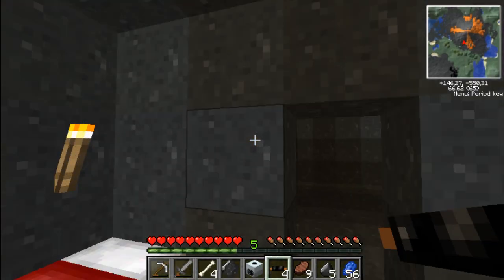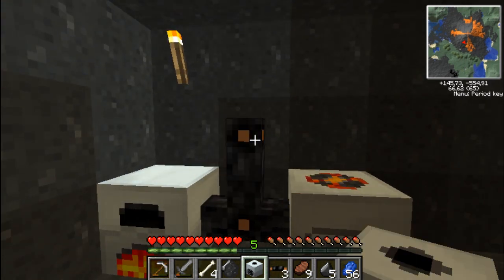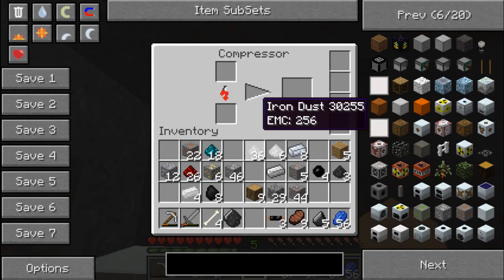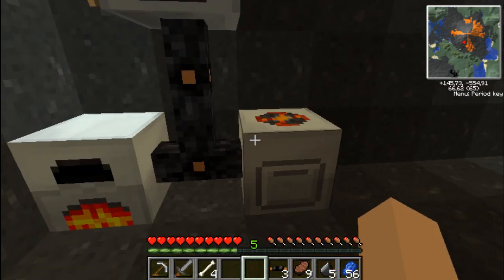I'll put it right there — how about here? That seems okay. So hopefully it's going to power the whole thing. You can notice the red thing — you can see it's getting powered. So let's compress this. It takes a bit of time, but it's okay I suppose.